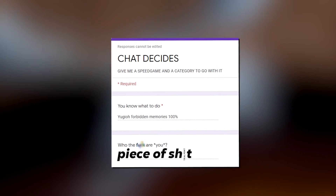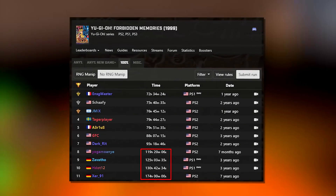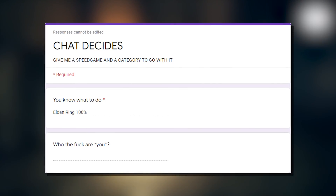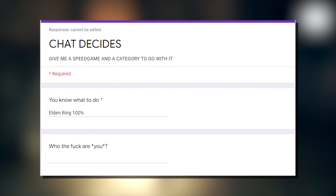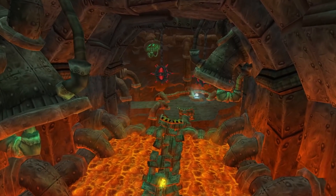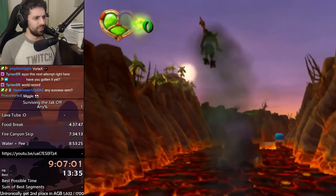A former friend submitted Yu-Gi-Oh! Forbidden Memories 100%, which has an average runtime of 100 hours. I even had one optimistic sub suggest Elden Ring 100%, which is a fine submission — except this was six months before the game came out. In comparison, Jak 1 any percent's 16 minute length seems harmless, but size isn't everything.